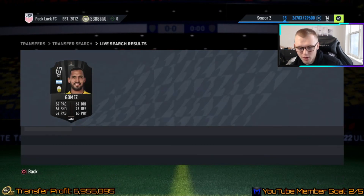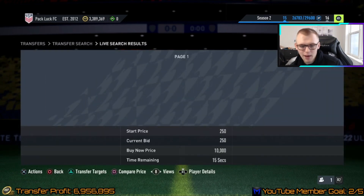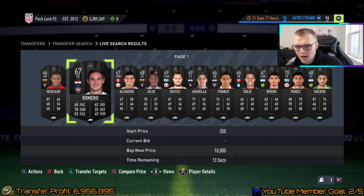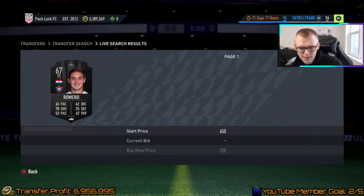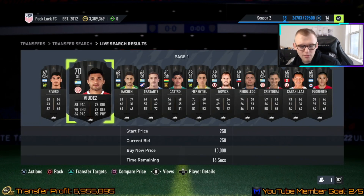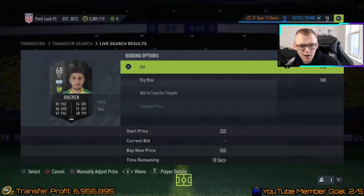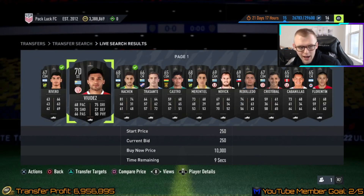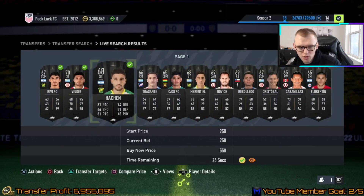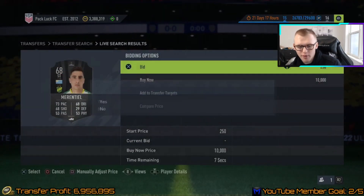You can compare price before you bid to see what the lowest buy now is. If we bid 250 we're going to be able to get him and sell him for at least 500 coins. This guy if we bid 250 we could sell right now for 500 coins within the hour. You're going to mass bid on every card for 250, and if a card is 70-plus rated I typically bid 300 on it.